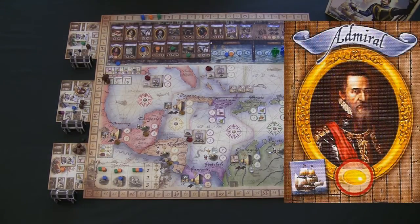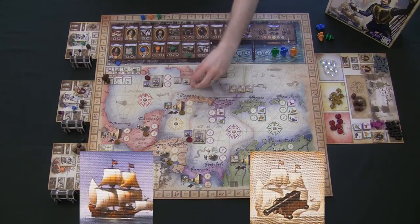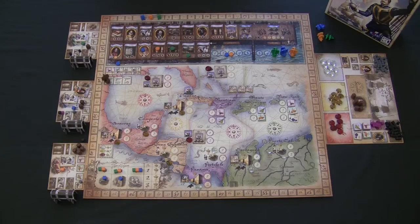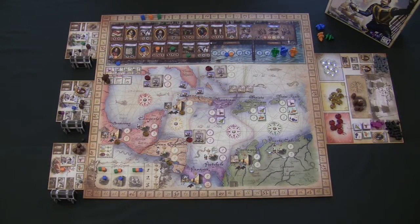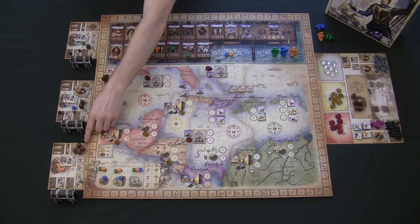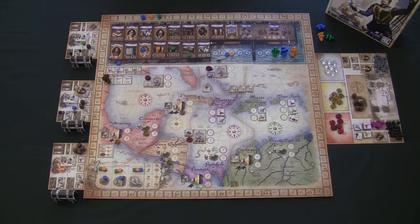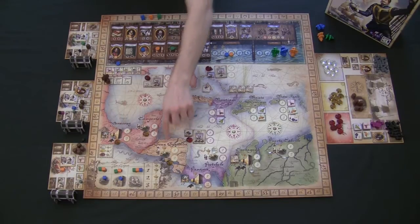The Admiral location does one important thing: normally the extra cannon tokens protecting each galleon are randomized, so no player knows exactly how well protected each ship is. If you bribe the Admiral, you get to look at all the tokens and place them face down wherever you like — giving you knowledge and letting you put the weaker protectors on ships you intend to attack and stronger ones on ships only you can reach. At the end of every round, for every goal not taken by a player, the Admiral also gives you one victory point.